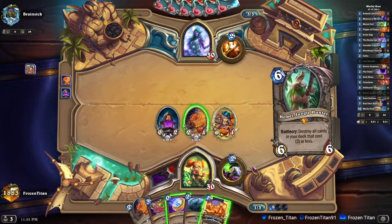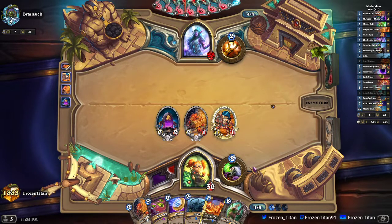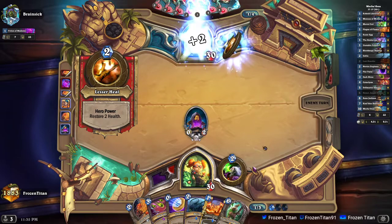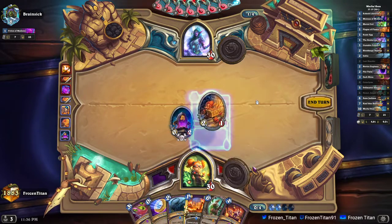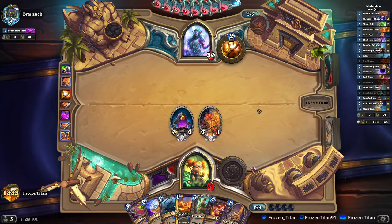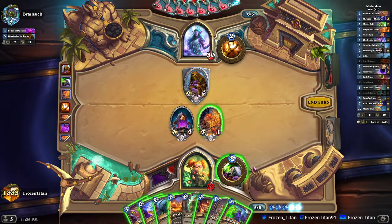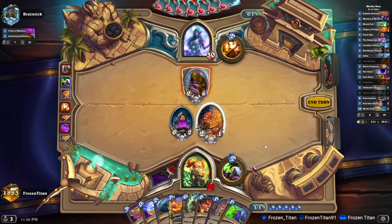We do draw the Hemit, so we're just looking for our Plot Twist to round out our combo here. He does get the Potion of Madness off. I've yet to see exactly what he's playing, but Raza's Priest is pretty much the standard Priest these days. Get down the Loot Hoarder and Life Tap — nice, got the Librarian. Let's trade in first.